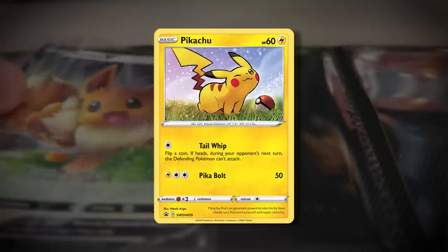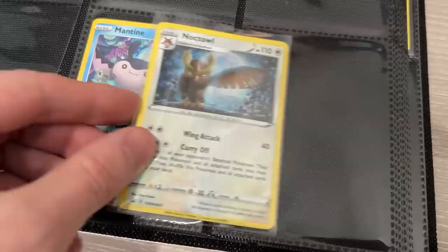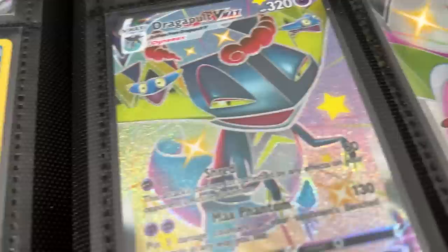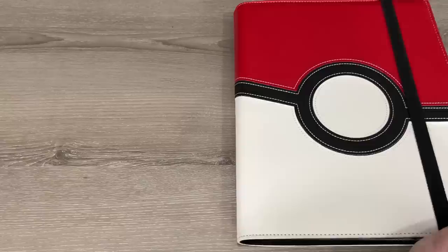Some promos even have multiple versions. For example, this Pikachu — one doesn't have a 25th anniversary logo and one does. Or this professor's research where one was from the Pokémon Center and had a code for Pokémon Go and the other one doesn't. Building a Pokémon card binder is a fantastic way to see how an era grew over time, and it can bring back a ton of memories. Even as I'm flipping through the promo Pokémon card binder, I am missing a good amount.